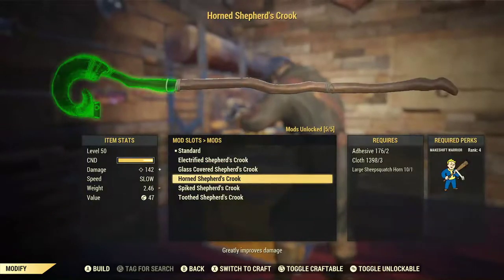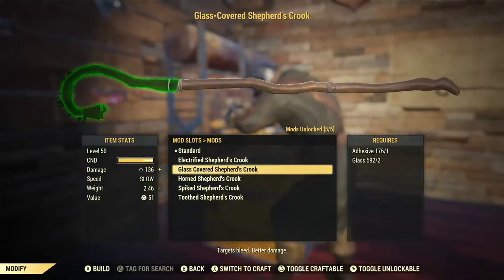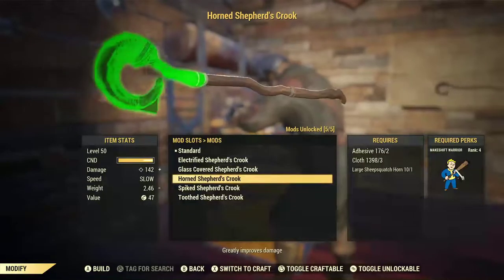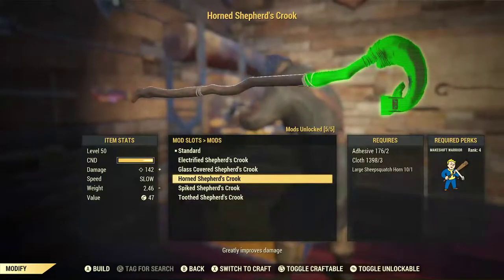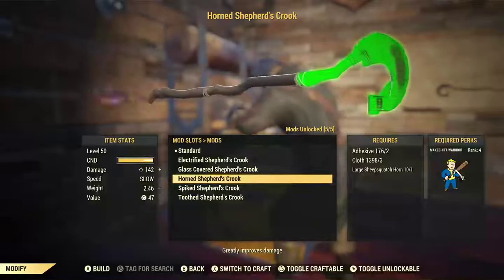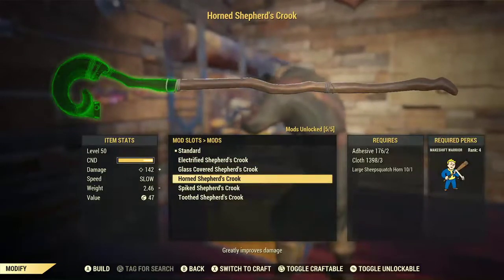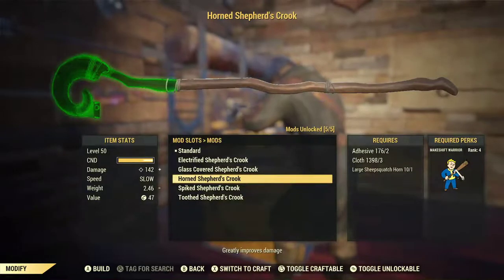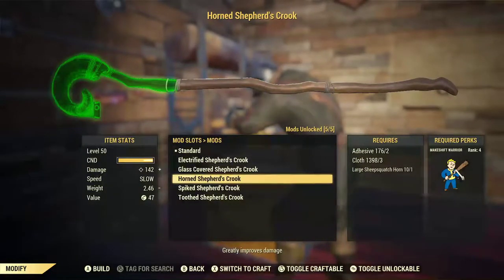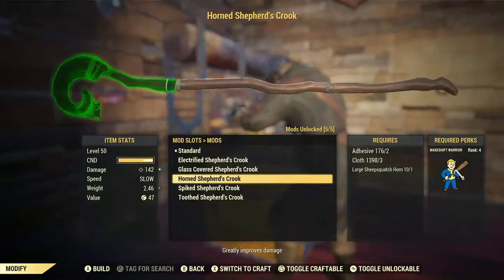Then there's the Horned Crook. Take a look at the items you need to make it. All you needed for the glass one was adhesive and glass. The Horned Crook actually requires adhesive, cloth for the rope, and a large Sheepsquatch horn — you take the horn from the Sheepsquatch that you hopefully killed and slap it on the end of the crook. This one does require Makeshift Warrior rank 4, but since you're doing two-handed melee, you already have this at rank 5. The damage is only 142, so you're not doing a whole lot. It's described as greatly improved over the original, but I don't know that 19 extra damage necessarily counts as greatly improved.